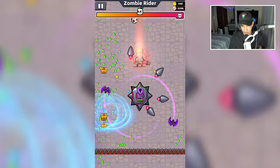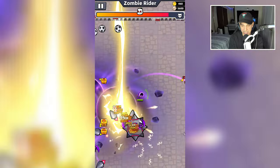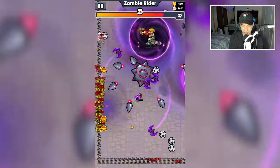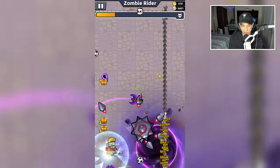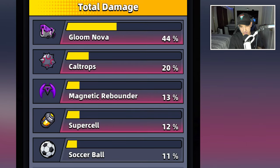Even though our HP is lower than normal, we are handling this daily challenge quite well. Here's the Zombie Rider — the last boss. He shot me, that hurt — my voice cracked right there. I'm not gonna edit that out, that was beautiful, that was epic. Okay, we can get him. These bullets just deal so much damage. Final damage breakdown: Gloom Nova 44%, Caltrops 20%, Magnetic Rebounder 13%, Supercell 12%, and Soccer Ball 11%.